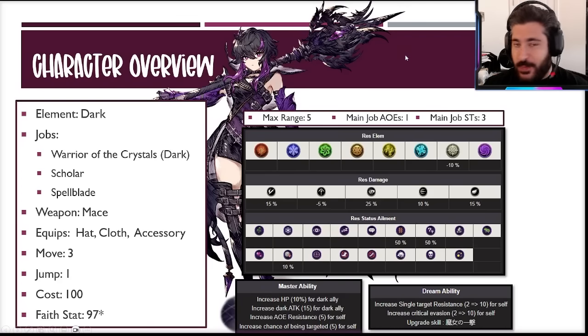Kicking things off, the character overview: brand new dark unit added to the game. They've given her the unique main job Warrior of the Crystal Dark — very creative, Gumi. They've also given her the Scholar and Spellblade sub jobs. She equips maces as her primary weapon with hats, cloth, accessories, with a move of three and jump of one.